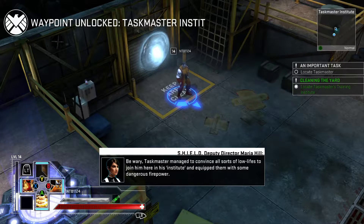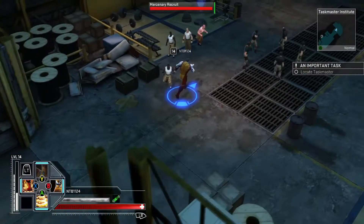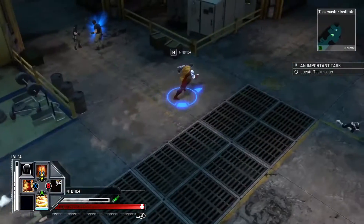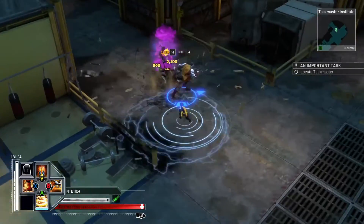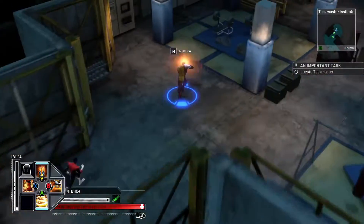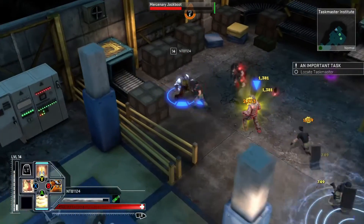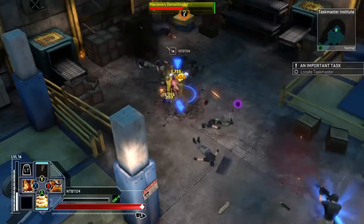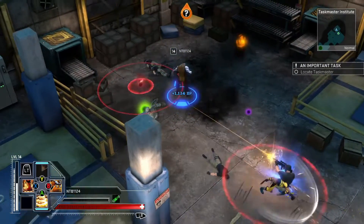All right — locate Taskmaster. Taskmaster is usually a little bit more difficult fight; we're going to have to check this one out and see how he is in here. We're going to fly through this and try to get to the Taskmaster — kind of fly through instead of grinding through these areas, and maybe just stop and take out some of the more boss-level characters. Let's get Wolverine to help take this guy out. We will get some good drops from these guys, so that's kind of the goal — we get tons of XP.